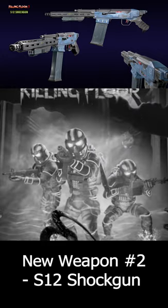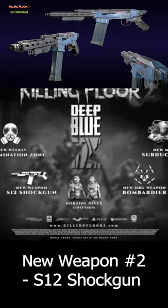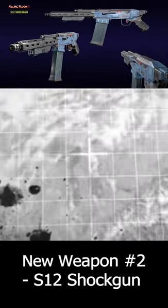The new S12 is a tier 4 semi-automatic shotgun with a special trait. The Altfire creates an EMP wave to help you avoid being surrounded, and it will also kill weakened Zeds.